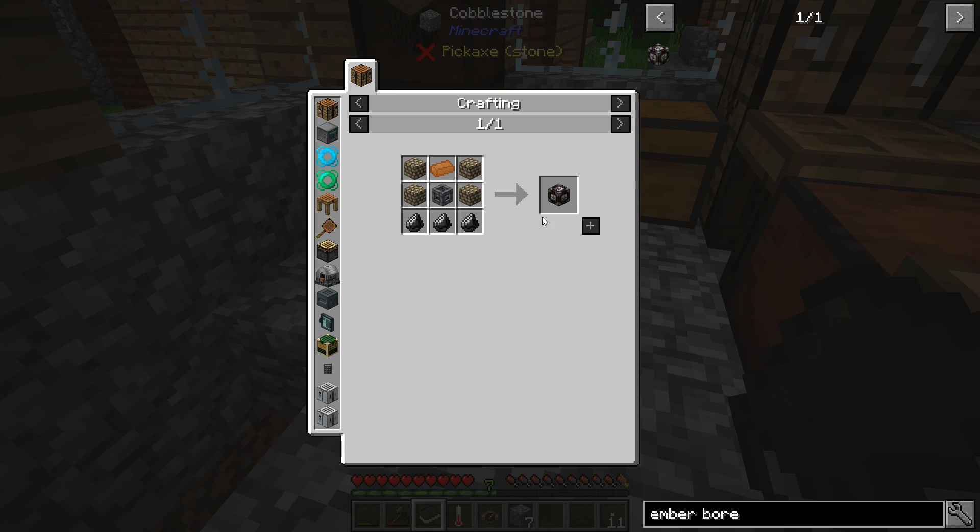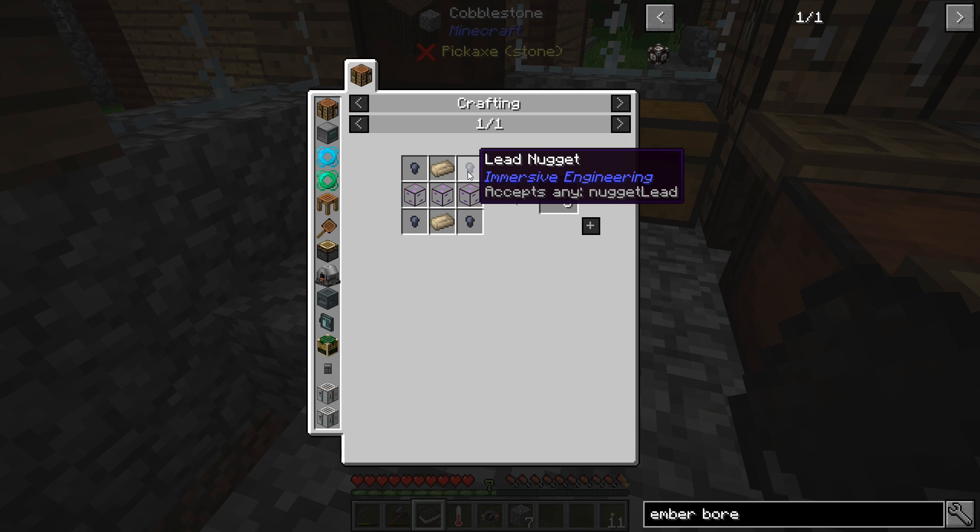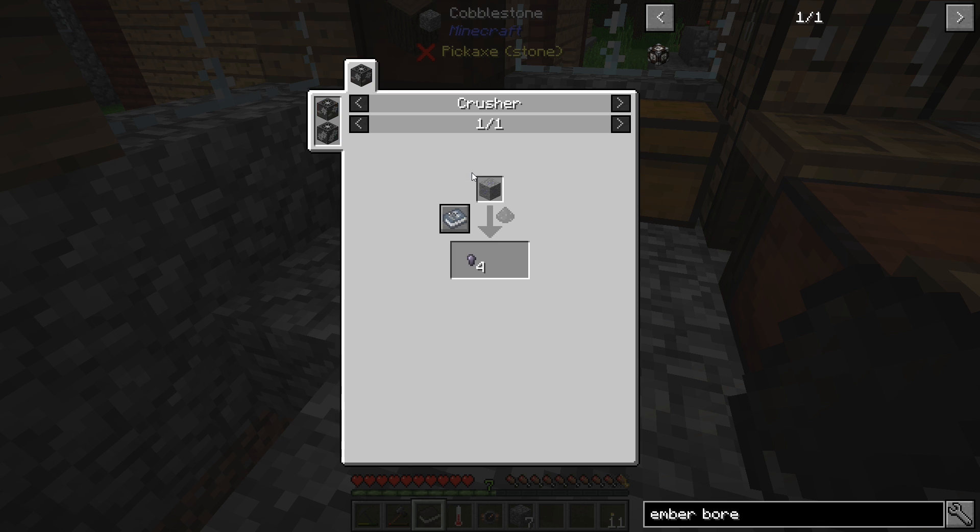Let's look at the ember bore recipe. We're going to need sharpened flint — that's just two pieces of flint — and a mechanical core, which is item pipe plus copper ingots. We have copper under control. Item pipes come from lead nuggets plus camonite brick and some glass.